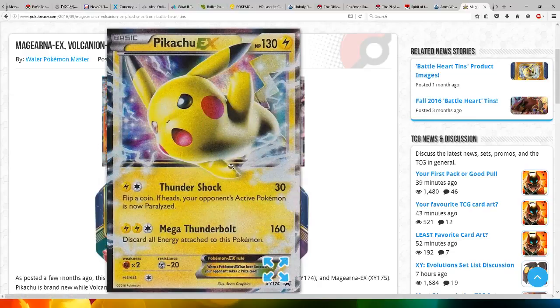Here's a look at the Pikachu EX, which has a new artwork. It does Thunder Shock for 30 damage using electric and colorless energy. Flip a coin — if heads, your opponent's active Pokemon is now paralyzed. It also does Mega Thunderbolt for two electric energy and a colorless, dealing 160 damage, but you discard all energy attached to this Pokemon. Its health is 130.